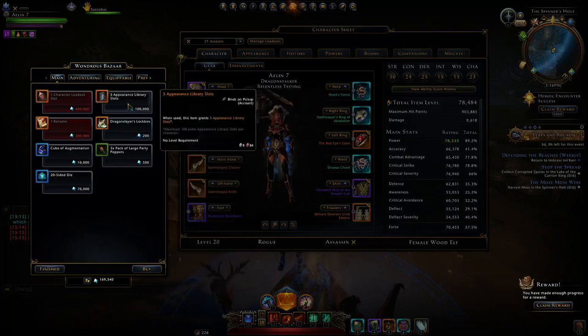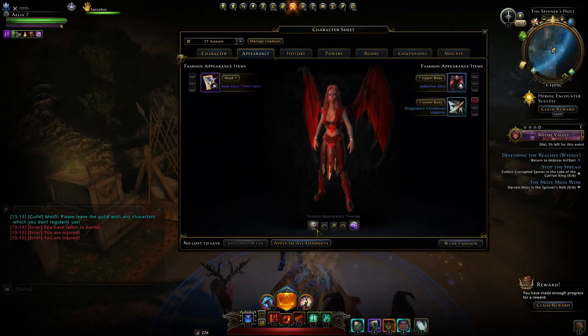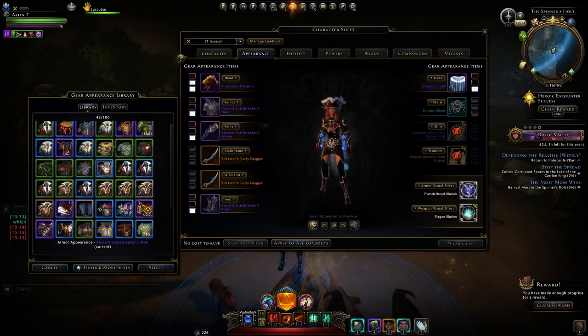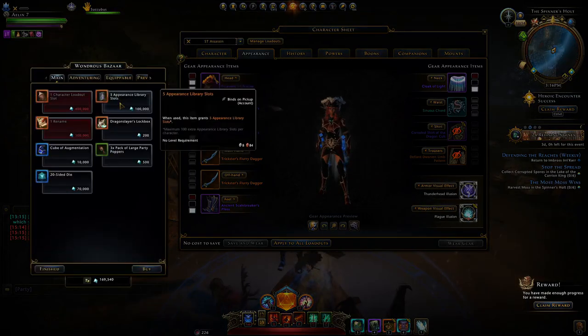They've also added the ability to obtain new fashion slots. In the Wondrous Bazaar — on the first page — you can get five fashion slots for 100,000 Astral Diamonds. That's five slots for every single slot including your three fashion slots. Normally the library is capped at 100, but you can increase that to 200 max by buying appearance library slots.